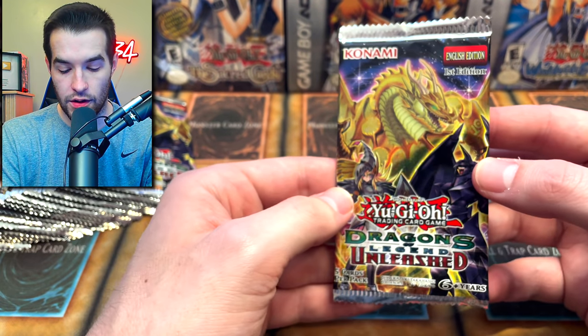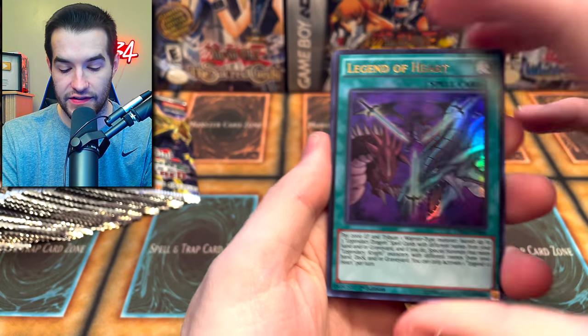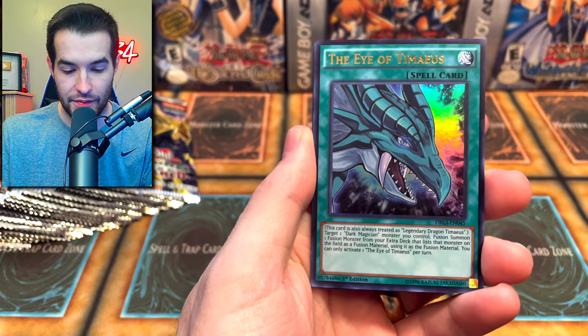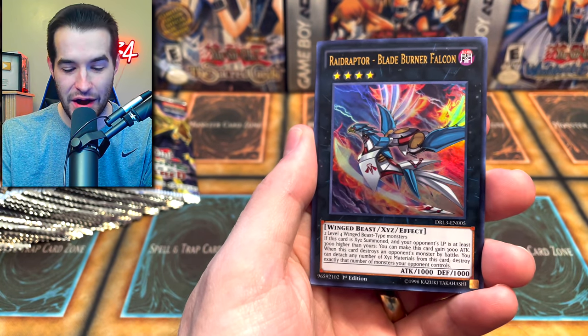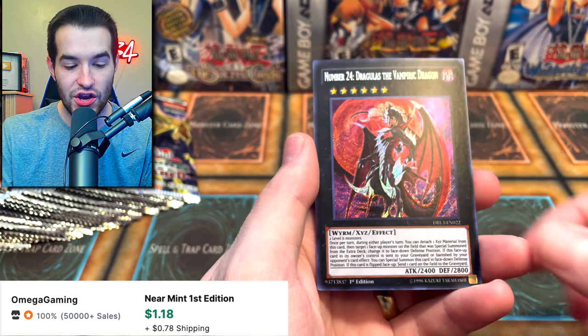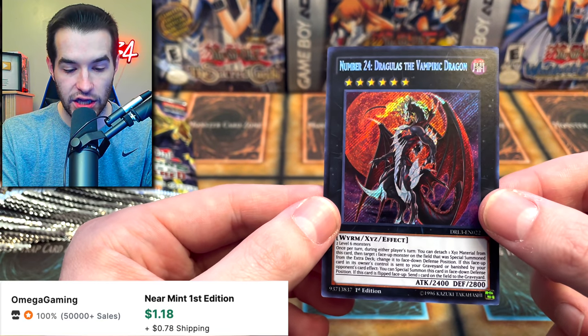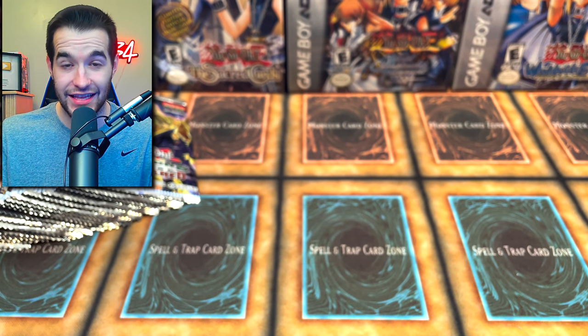Let's go into another Dragons of Legend Unleashed. Another Eye of Tamias — this is a great opening so far. Raid Raptor Blade Burner Falcon, Night Express Knight, Number 24 Dragulus the Vampiric Dragon — I've never heard of this card, but I love that name. Dragulus. That's pretty cool.